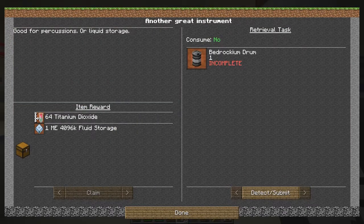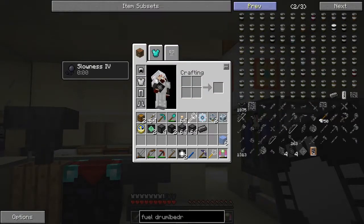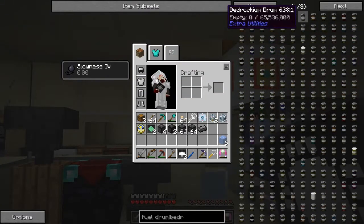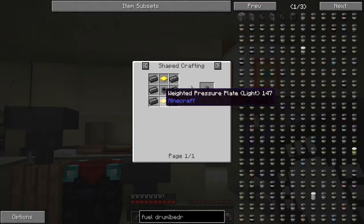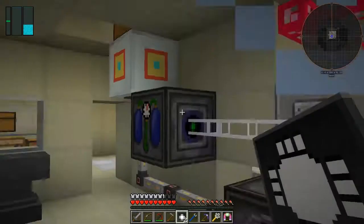And this one here we get some titanium dioxide and another - oh that's a good one - fluid storage cell. But this requires a recipe. Let's have a look at that - bedrockium drum. I have to go back to the first page. Gold plates are no big deal. But six of these though - it's going to be like six nines, fifty-four. I've got my one. Fifty-four diamonds - that's going to take a while to get everything ready for that.